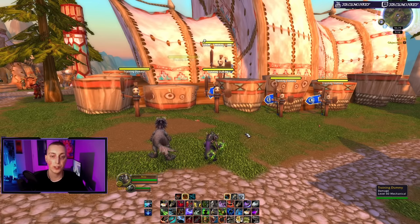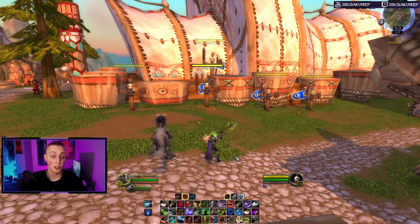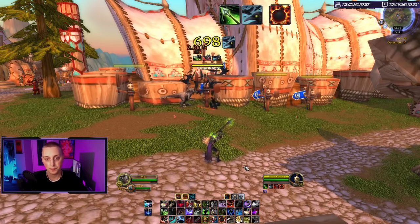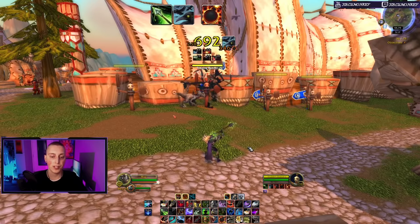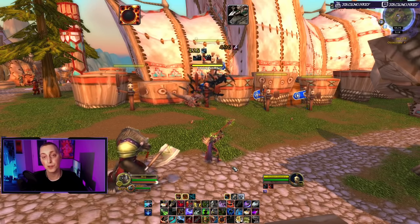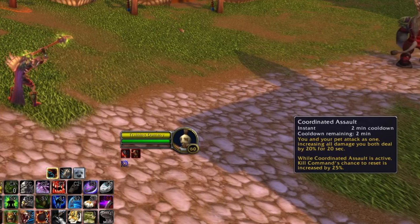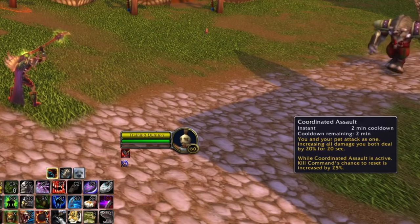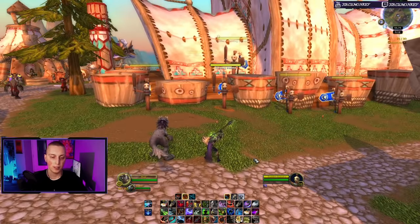I've got the rotation on the top of the screen so you'll be able to see it nice and easy. When entering combat you want to prime your enemy from a distance — the main three abilities are your damage-over-times: cast Serpent Sting, cast Murder of Crows, then cast your Wildfire Bomb. That's your opener. If you're doing your burst rotation, cast Coordinated Assault, which is basically the equivalent of Bestial Wrath — it increases all damage you both deal by 20% for 20 seconds, and Kill Command's reset chance is increased by 25%.